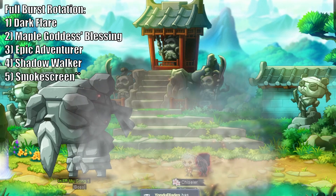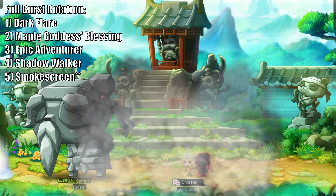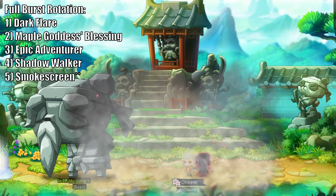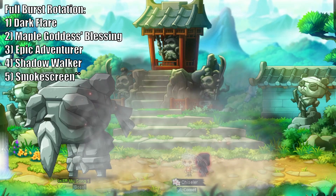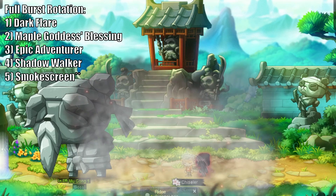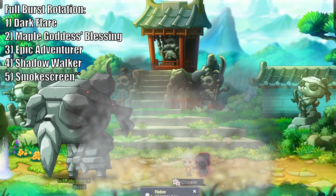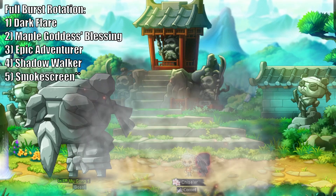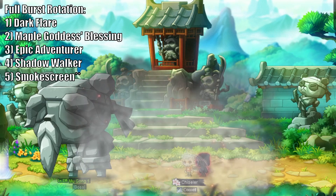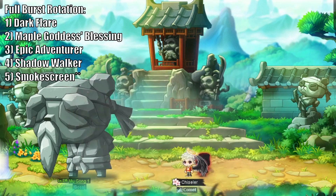Smokescreen should only be used in your full burst for situations where you are fighting bosses with limited damage windows, as well as if you are bursting along with your party. The critical damage bonus from Smokescreen will apply to your party members as well, so be sure to use it when everyone bursts together during any boss fight. Bosses where you are fighting solo and should be bursting with Smokescreen include Slime when it's stunned, Gloom, and P3 Lucid. Otherwise, Smokescreen should be saved for your partial burst instead.